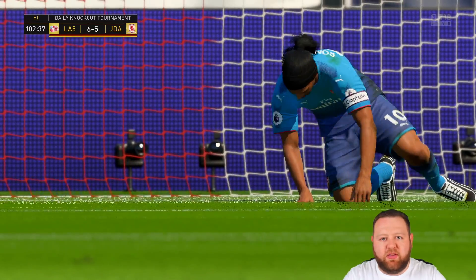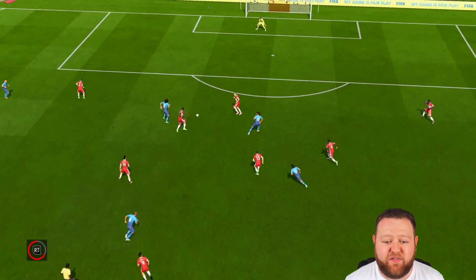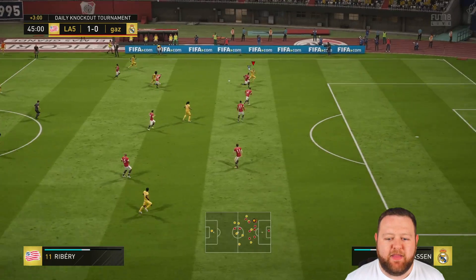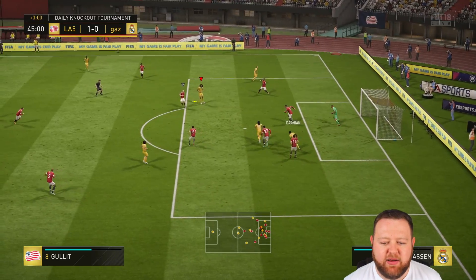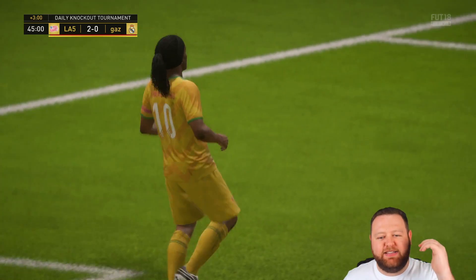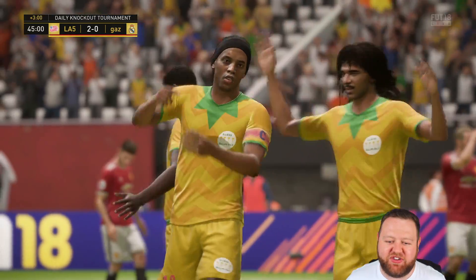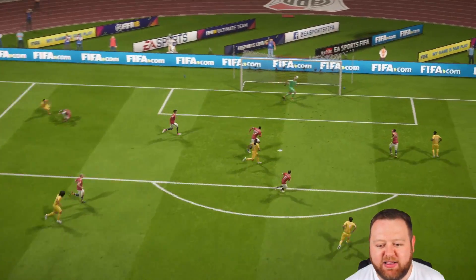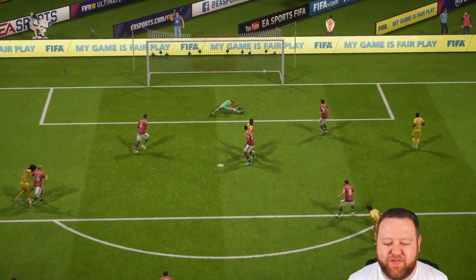I tried to boost him up using the Hawk chemistry style. Whether or not they work is for you guys to decide — I think they make a little bit of a difference. But I think people, when they see what the stat boosts can change to, think that they don't work because they don't see drastic changes in stats. Don't forget that your player's always on at least basic chemistry, so he's getting the pace boosts of basic anyway. That's another debate for another day — chemistry styles and whether they truly add extra stats onto your players if you're playing them on full chemistry.